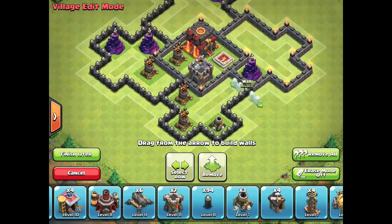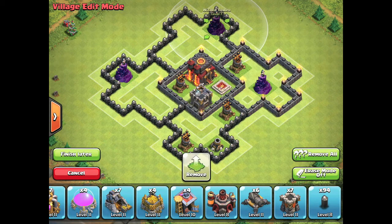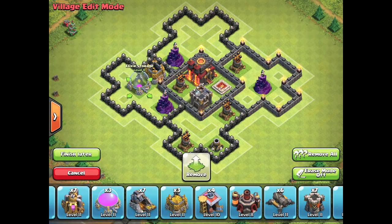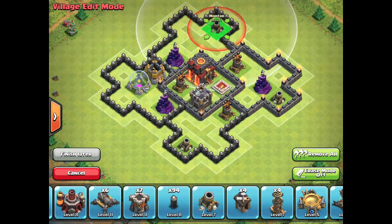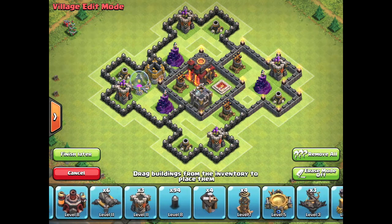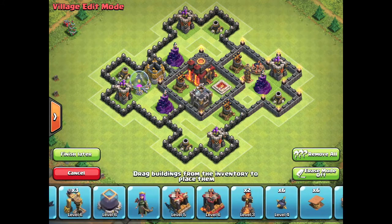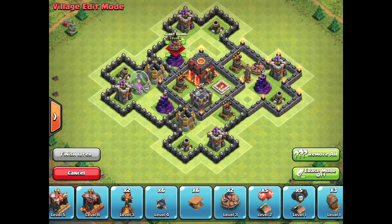These defenses don't live there — I'm just putting them in so that I can get them perfect. You've got 3 wizard towers and 3 air defenses perfectly spaced out across the base in a nice triangle so that they cover as much base as possible. Near the air defenses I've got high HP storages so that dragons at Town Hall 8 can't get to the air defenses quickly — they have to go through a lot of storages to get there.